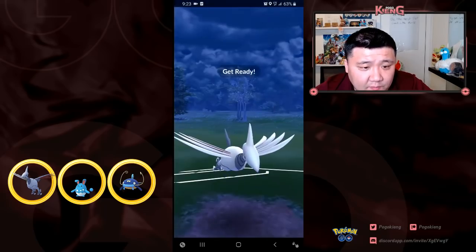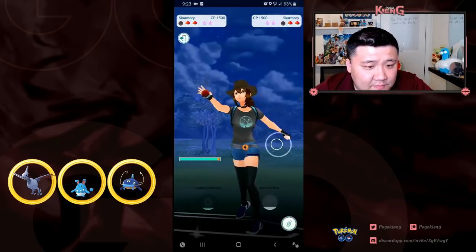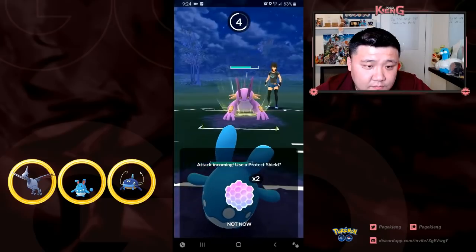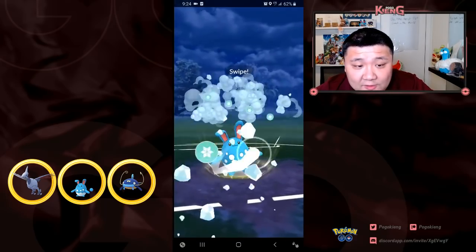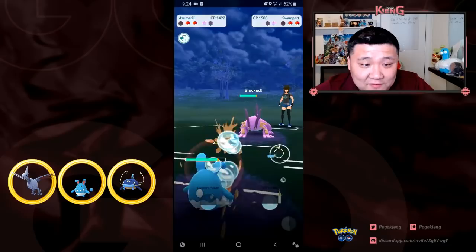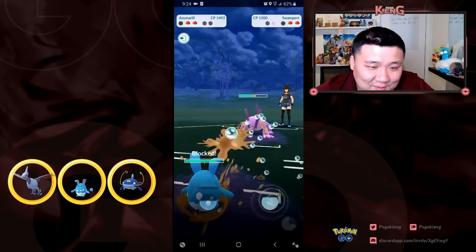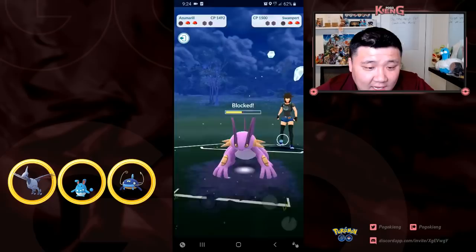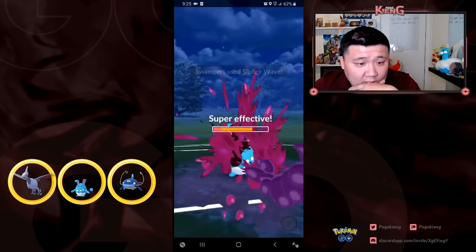Here comes Skarmory. I'm pretty sure I lose this matchup. I should have Sky Attacked the Swampert. I know this Swampert has a high probability of having Sludge Wave, because FPSticks just did a video showing he really likes Sludge Wave on his Swampert. I'm thinking about how I can potentially play this out and I'm desperate for the Switch Clock to come up, but it's not going to come up for me, so I switch out.